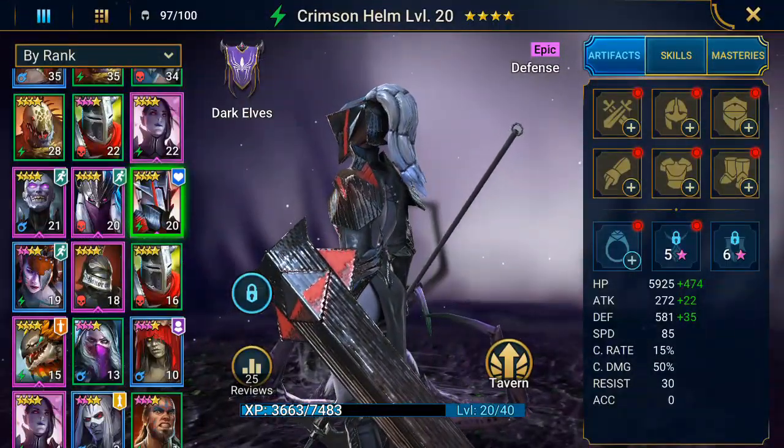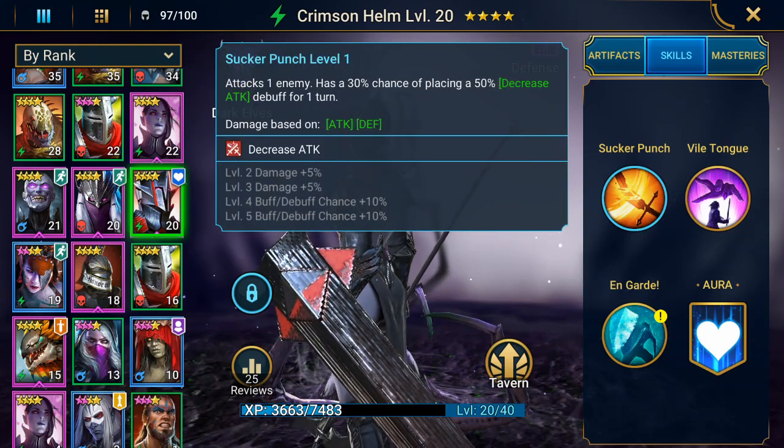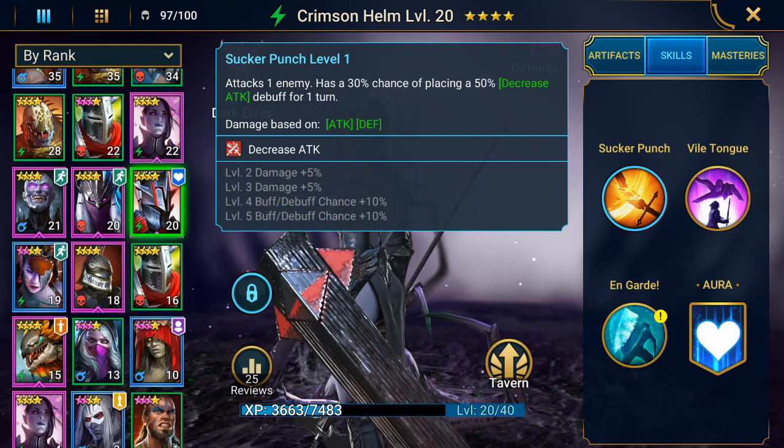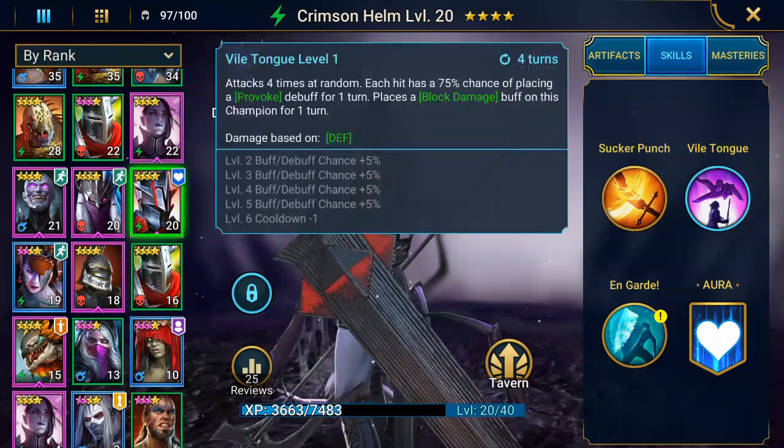But Crimson Helm is good. Sucker Punch — attacks one enemy, has a 30% chance of placing a 50% decrease attack debuff for one turn. So that's just her default attack and every time she's attacking there's a 30% chance she could put a decrease attack on there.